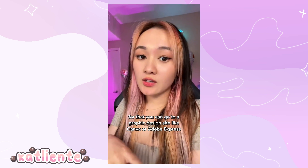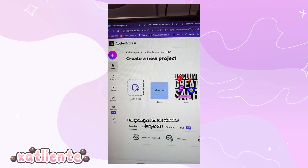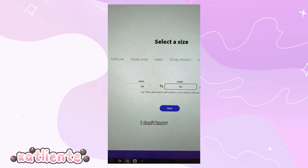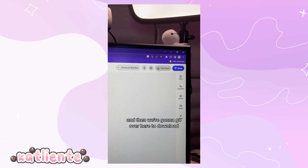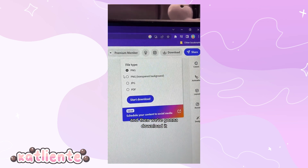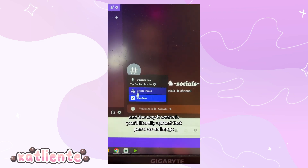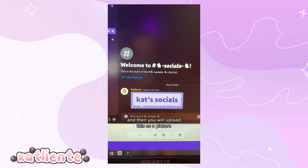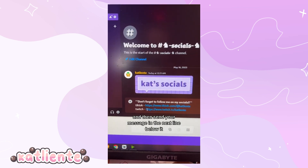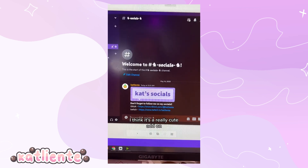Another fun thing people make is panels for their Discord. For that, go to a graphic design site like Canva or Adobe Express. I'm in Adobe Express — click custom size, I'll do something like 300 by 100. Design something, then go to download, download a PNG with a transparent background, and start the download. The way it works is you upload the panel as an image, hit enter, then send your message in the next line below it, and it will stack together. It's a really cute add-on.